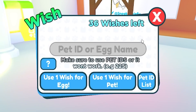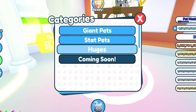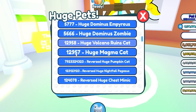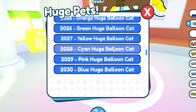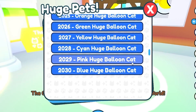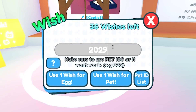One cool thing this game actually has that I've never seen in any other Pet Sim Z-type game is that you can literally wish for pets. Basically, wishing for pets lets you wish for huge, stat, or giant pets, and huges have these serial numbers next to them. For example, number 228 would give a cyan huge balloon cat and 229 would give a pink huge balloon cat.